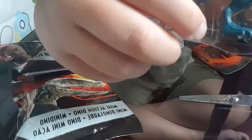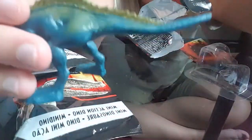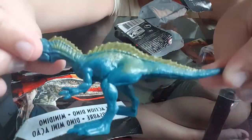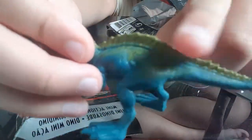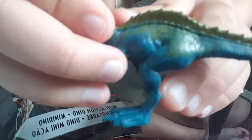Suchomimus. Love the colour. I can tell it's a Suchomimus instead of a Spinosaurus because of the sail — this bit here. If it was a Spinosaurus, it would be much bigger. But Suchomimus just has this small sail.